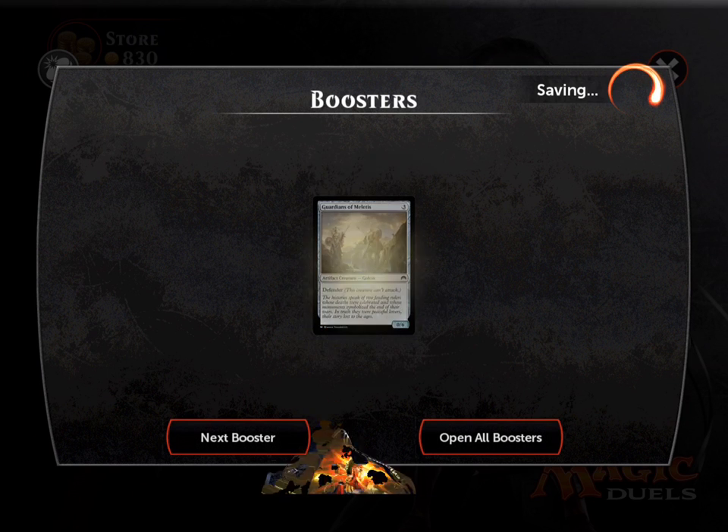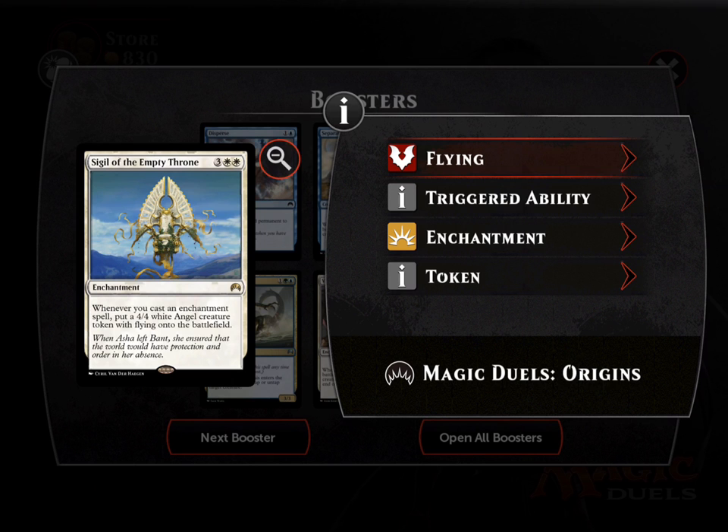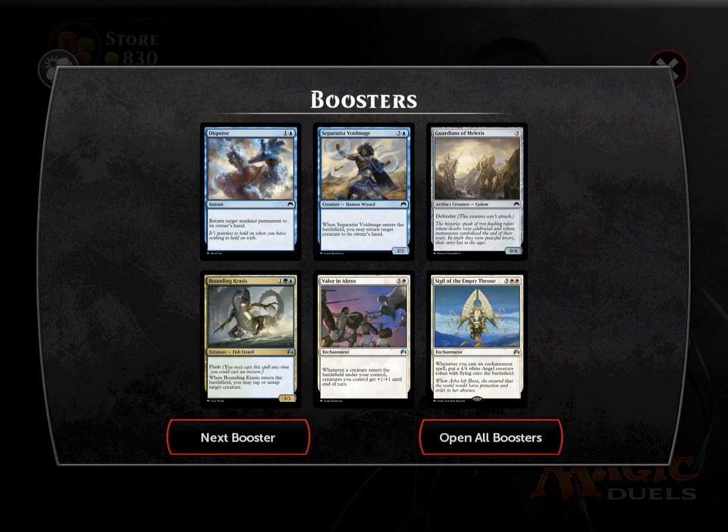Let's open the next booster pack — hoping for an angel. I believe you can only get one. We did get an angel card but not the actual angel I wanted. Sigil of the Empty Throne — free, double white — it is an enchantment, so there are cards that can search for enchantments. It's probably not the worst card you can get, to be honest. I like it.